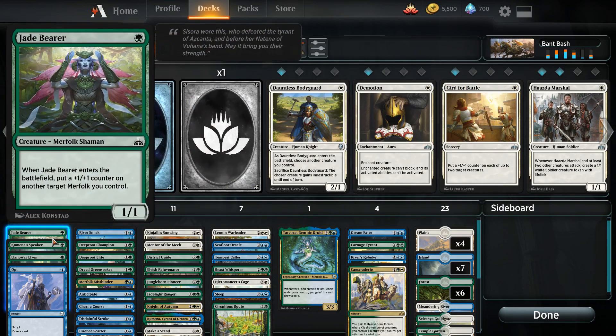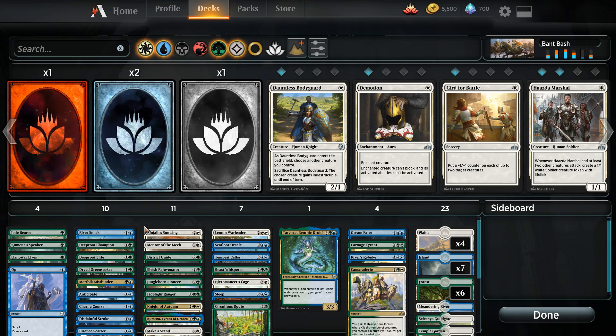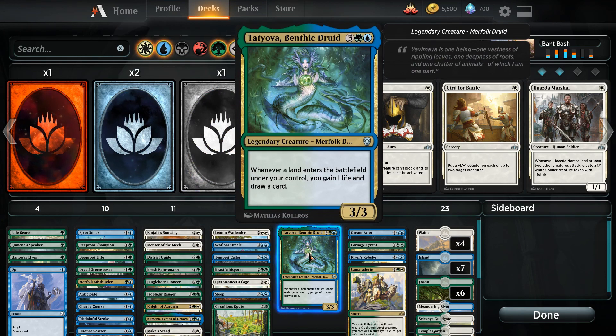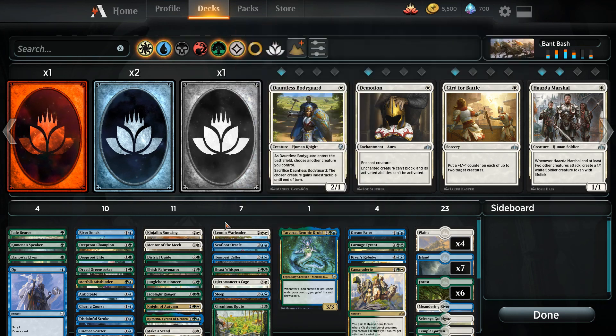We've still left the tribal aspect at the core. A lot of nice one-drop Merfolk to get down, and we still have the tribal lords in here. And of course, the beautiful one-drop Tatyova — being able to cash in some card draw and life gain off of our land drops is always a nice thing to do. As far as the splash for White, we've got some really good cards in here.